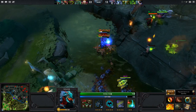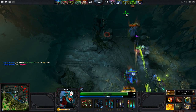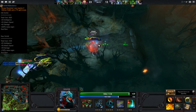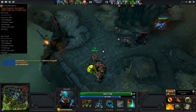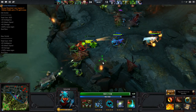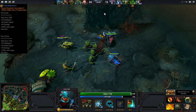Next up, what I believe is the biggest item change other than the new items: they reworked the recipe for Orchid Malevolence. The old Orchid was composed of three Oblivion Staffs. Now it's only two Oblivion Staffs and a recipe, and the recipe is only 775 gold. So the new Orchid costs just under 900 gold less.